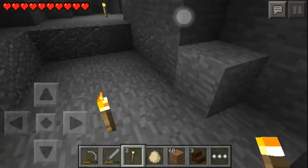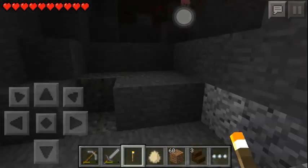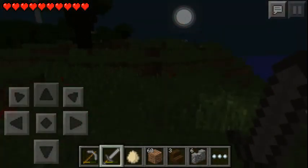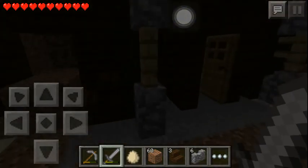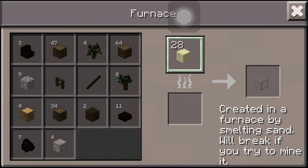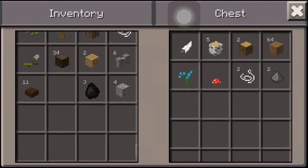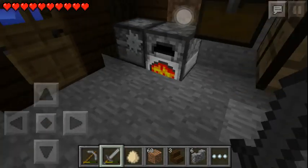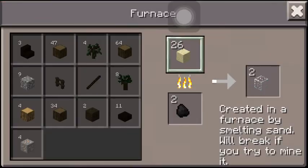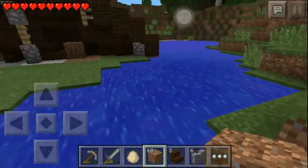It's getting night time. Let's go and sleep real quick, but first we'll put the stuff in the furnace and then sleep. Close the door. 28 — that needs 8, 16, 24 — good. We don't want to lose the coal. Let's sleep.